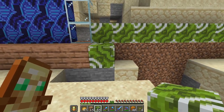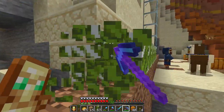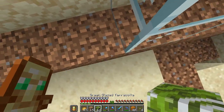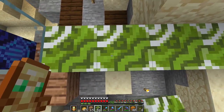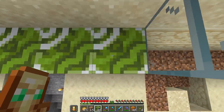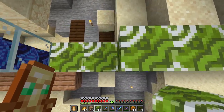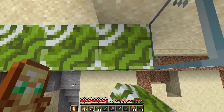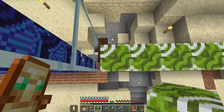Does it look different when I put this here? Like there's a certain way I want to do this — I think I want to put it like this so I can see the corner there. I know it's strange, but there's a certain way I want these to appear.